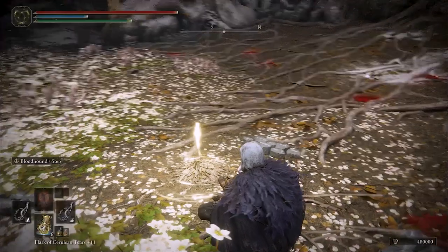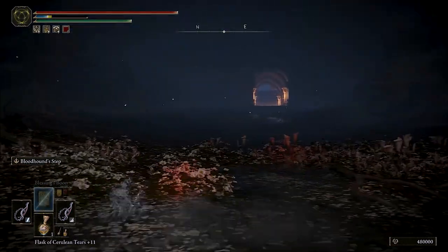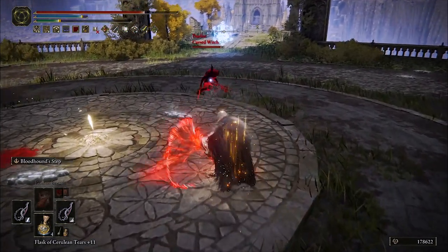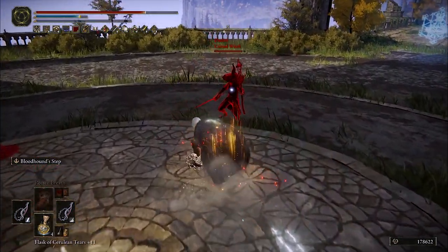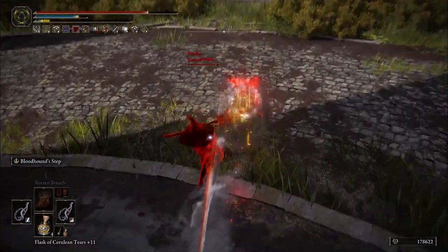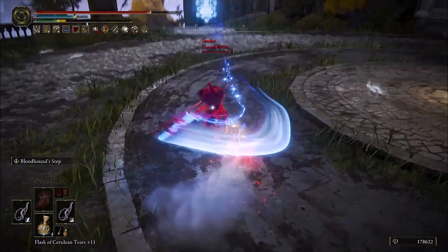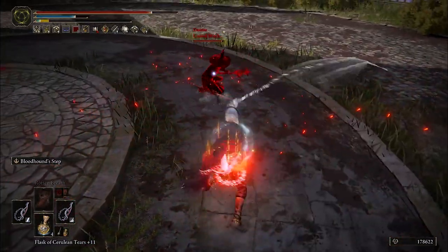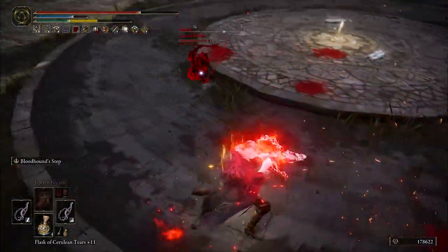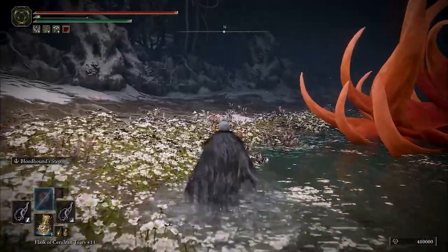The Ash of War is obviously Bloodhound Step. Whips really lack any other good options for ashes of war, and with the light equip load you won't really be feeling the effects of the recent nerf too much anyway. It is still an incredibly useful defensive skill, and when used alongside the new light roll it can keep you very mobile and very difficult to catch, especially when using whips from mid range. If you are evading to create distance between you and your target, you can alternate between light rolling and the Bloodhound Step iframes to avoid the diminishing returns of just spamming Bloodhound Step, because the light roll breaks up the repetition which would cause it to be diminished on subsequent casts.